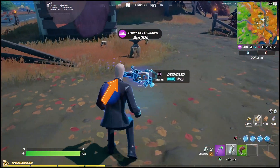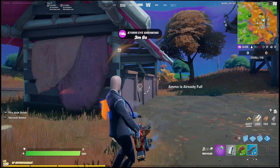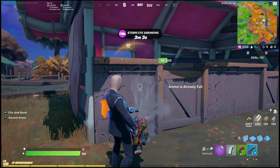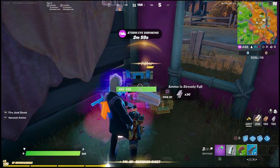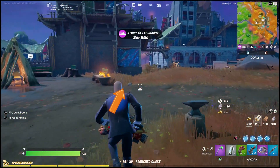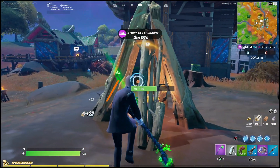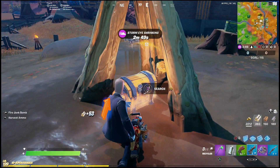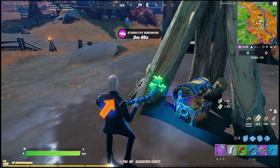This gun actually has a few different features and it does have unlimited ammo. You can hold down L2, or whatever the keyboard equivalent is for you, and you're actually going to be able to break objects. When you break objects it's also going to reload the gun, and when you fire the weapon it's going to shoot out basically a giant ball of recycled items, and it's pretty good for knocking down enemy structures.